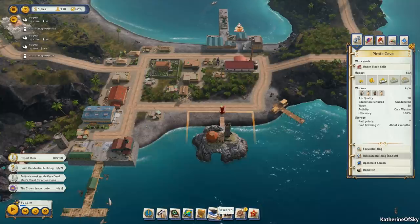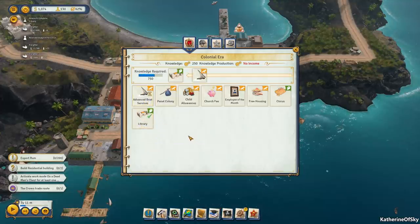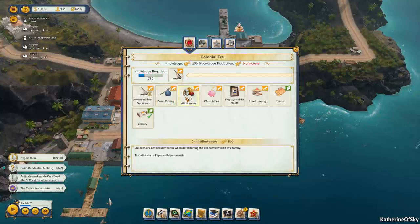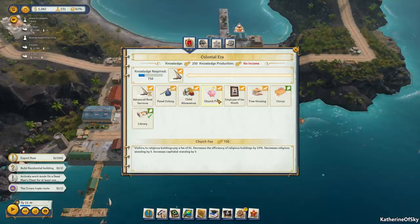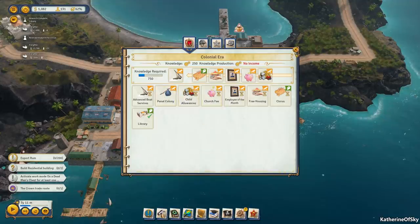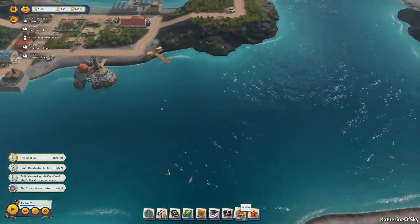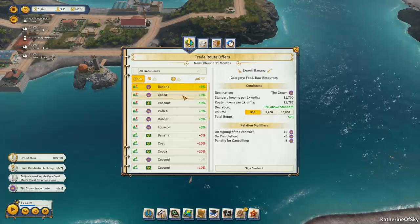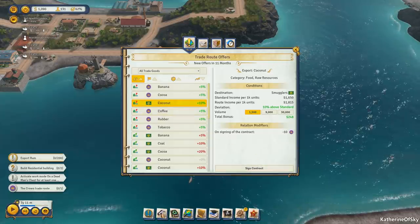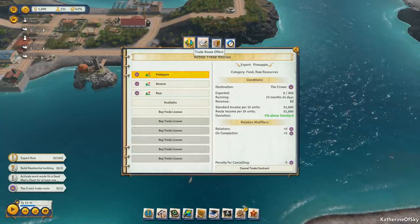Let's go to research first — we'll get our advanced boat services library. Pausing the game. Penal colony — I don't think we need that. Church fee, employee of the month — I'll queue these just so we have them, but I probably won't use them. Let's look at trade — can we trade any of these things? Coconuts! I think we're making coconuts. Also coffee, rubber, pineapple, banana, rum. Do we actually have coconuts for trade here?